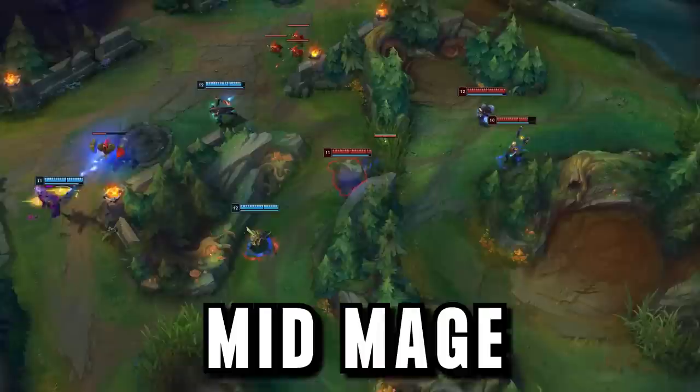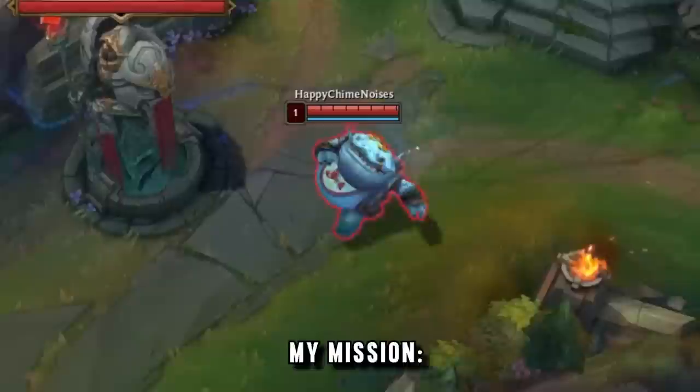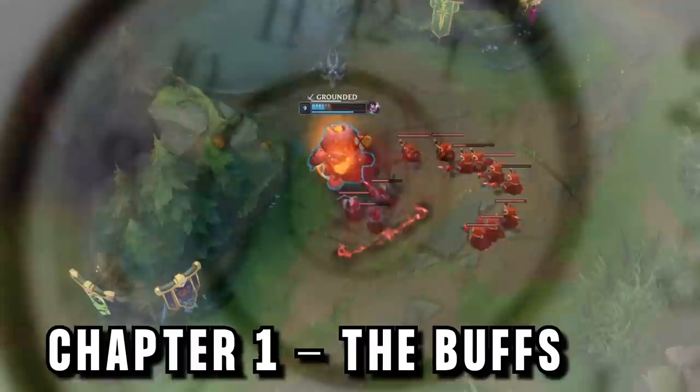Tahm Kench, the tanky support, is now an AP burst mage that can even be played mid. His ultimate swallows enemies up then deals thousands of percentage health damage when he spits them out — and this began my mission to make AP Tahm Kench work.